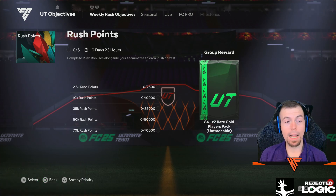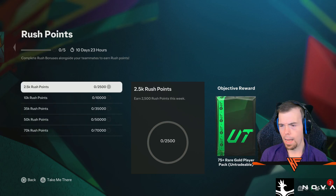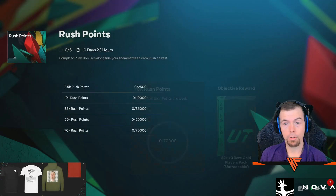Rush points are back guys — you get an 84 times 2 again. Earning 2.5k, 10k, 35k, 50k and 70k. Rewards include a 75 pack, 78 pack, 1 of 2 80 player, an 81 times 3, and an 82 times 3. We do love a cheeky bit of rush points.